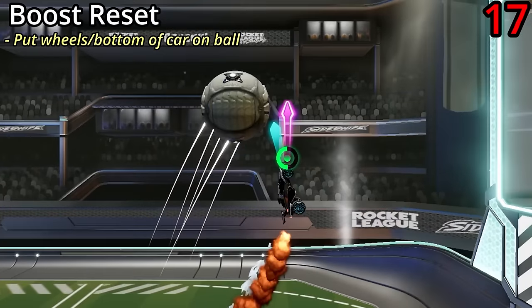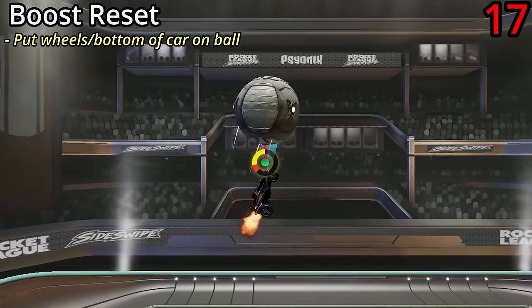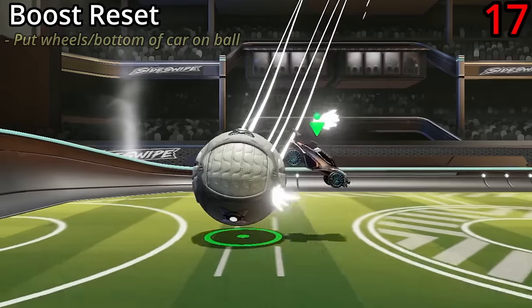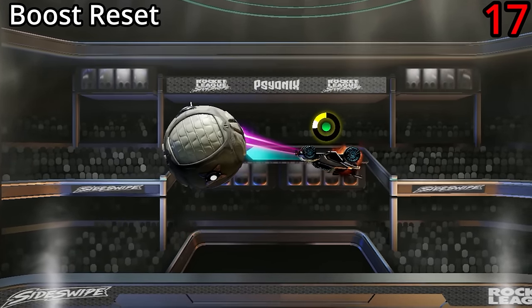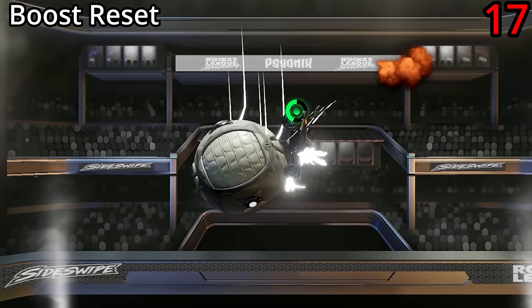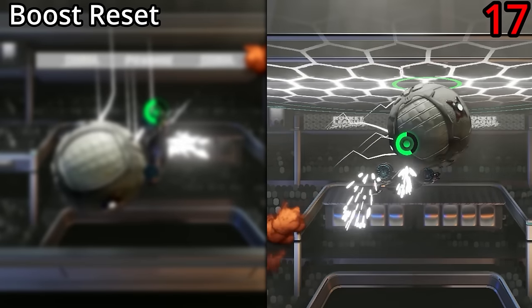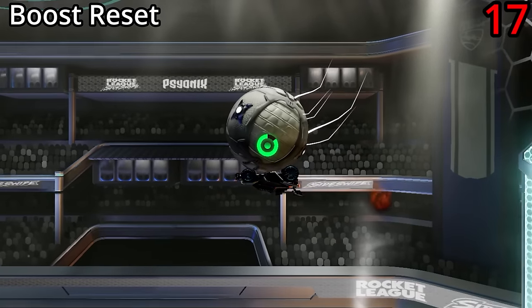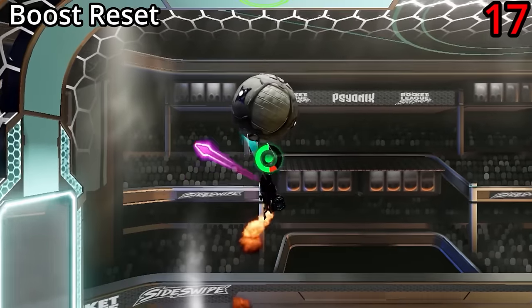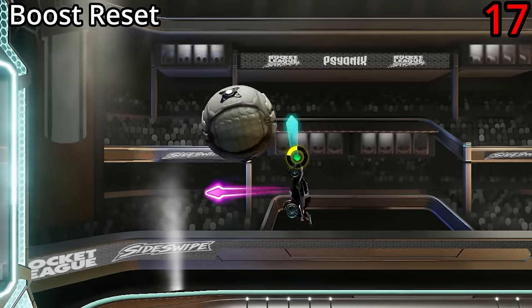You can also recharge your boost on the ball. Put the bottom of your car on the ball and if you do it long enough, you'll recharge all of your boost. The two most reliable ways to get a boost reset are from the side of the ball, or when sandwiching the ball between a surface like the ceiling and the bottom of your car. Trying to do it from underneath the ball in midair is extremely difficult and I don't recommend it.